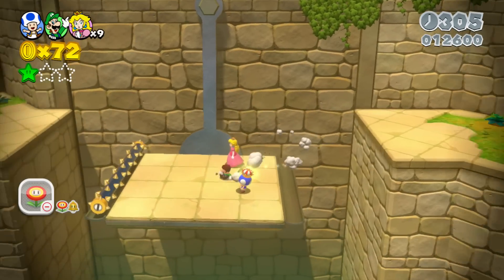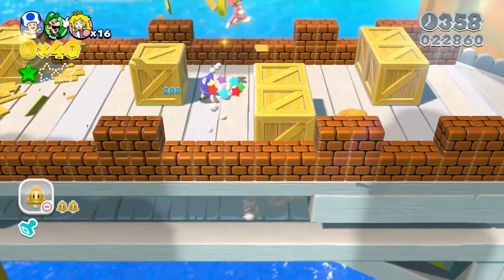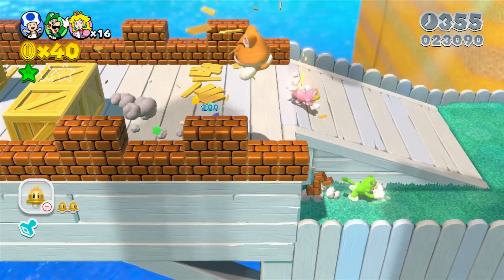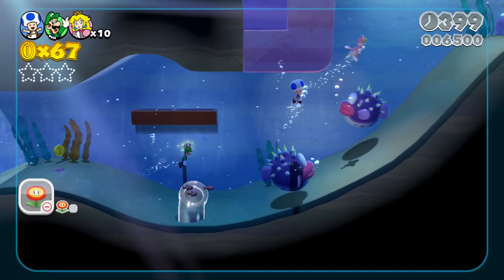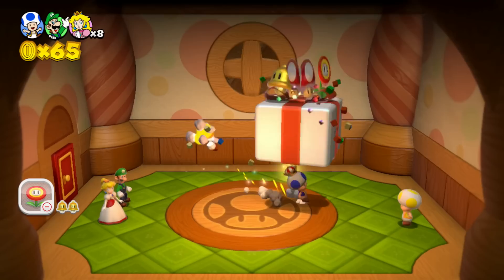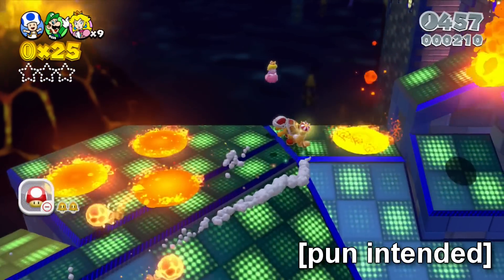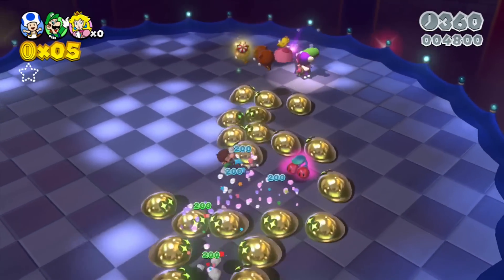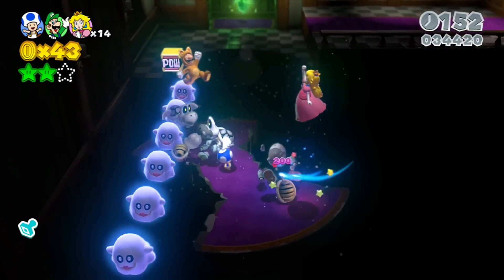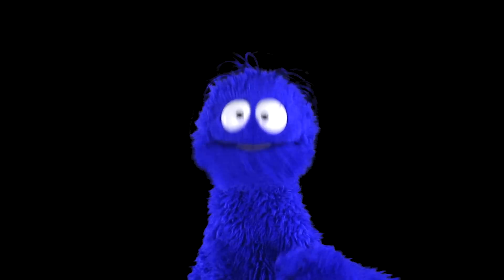Another gripe is in the difficulty department. A huge portion of this game is incredibly easy — ranging anywhere from baby's first Mario game to, hey, that took a couple of tries. Largely due to how many darn power-ups the game throws at ya. Things do start to get a bit more heated in the special world though, and the last few levels in particular are INSANE. Seriously, bring a swear jar and about 300 lives with you to the very last level, because you're gonna need them.